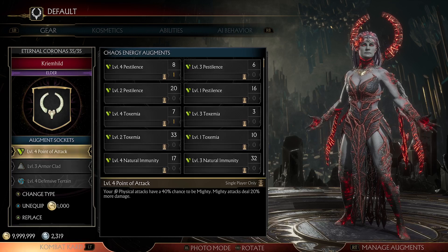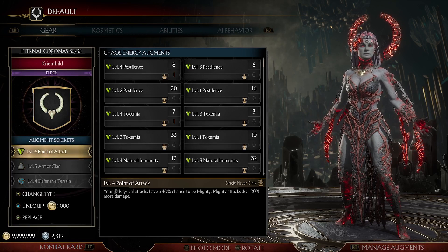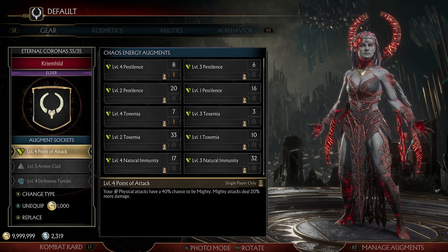Then we have Point of Attack. Your physical attacks have a 40% chance to be mighty. Mighty attacks deal 20% more damage.